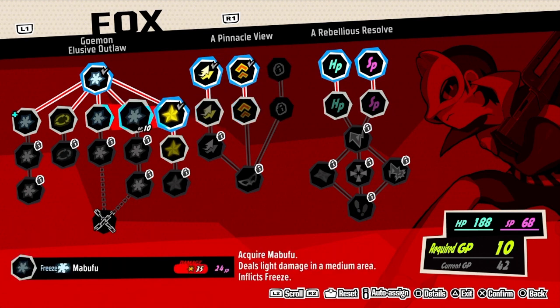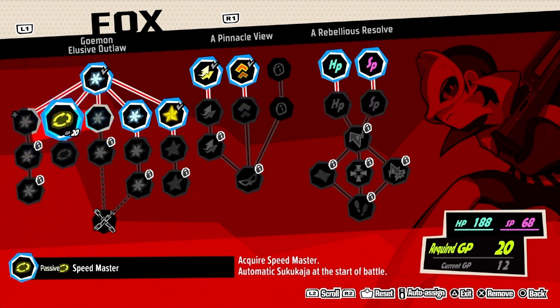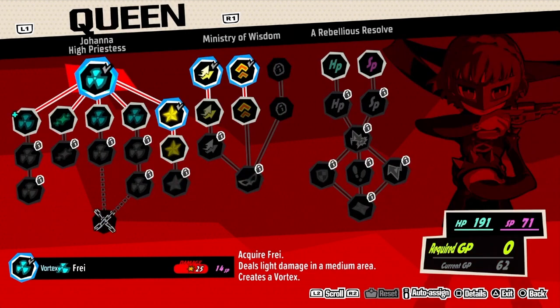You also need Mabufuu. Speed Master - go ahead and take that. And then let's hold off on anything else for Fox and Queen.